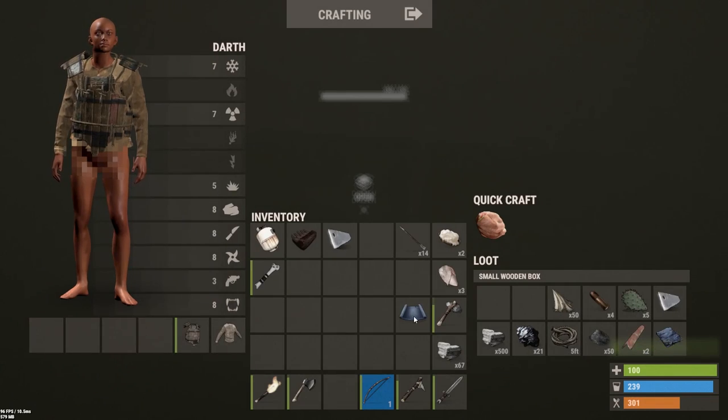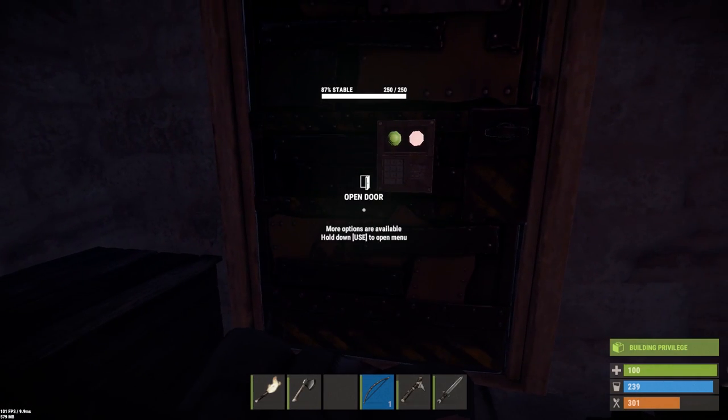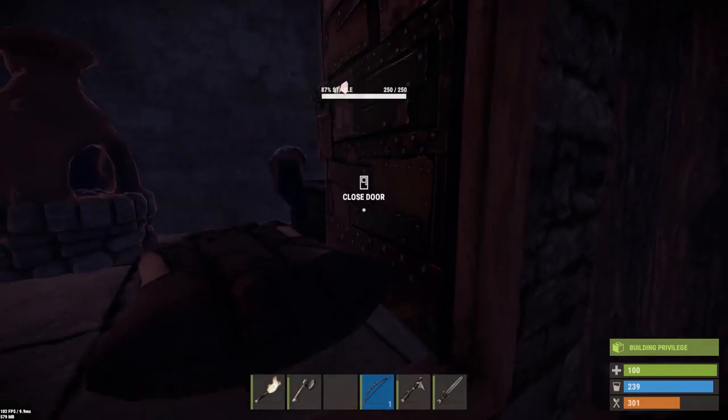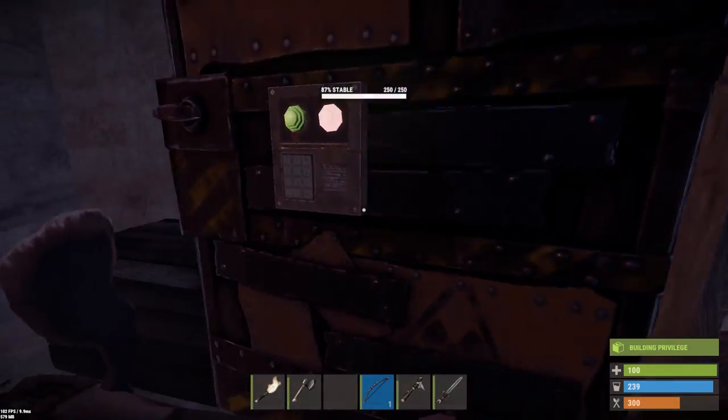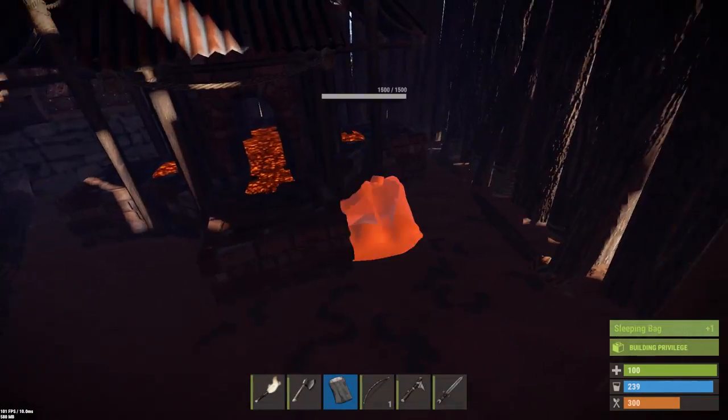Let's go outside and get a little bit more wood because I am struggling with wood. I need space. I need to figure out how I'm gonna store my loot. The best way would be to remove my bag, pick it up, and stick it in here.